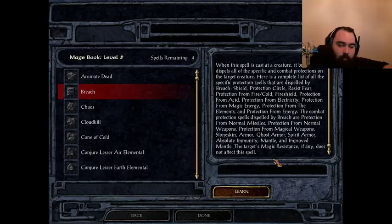Any time a mage throws up a bunch of protections, read through the list and see exactly what he's using to protect himself. The main spells to look for are spell trap, spell shield, spell turning, and spell deflection. If he has any of these four, he cannot be breached — you need to remove those spell protections first before casting Breach. Otherwise your Breach will be absorbed, or even worse, reflected back and hit you instead.